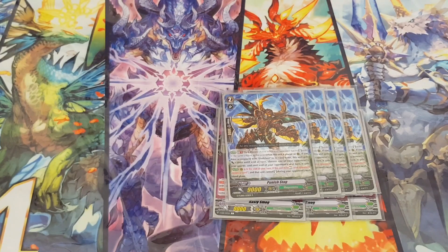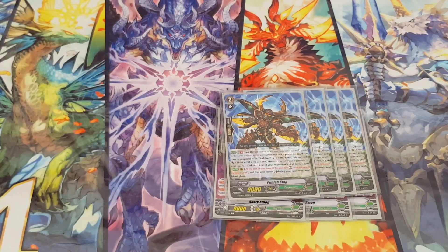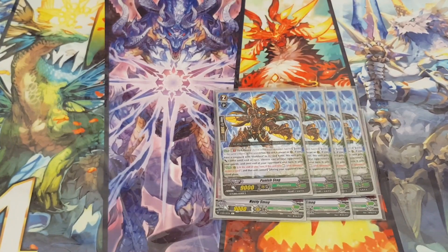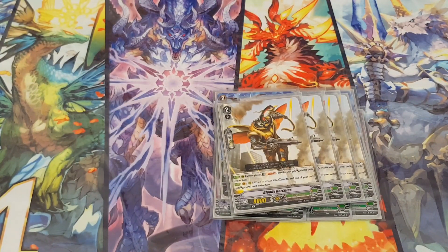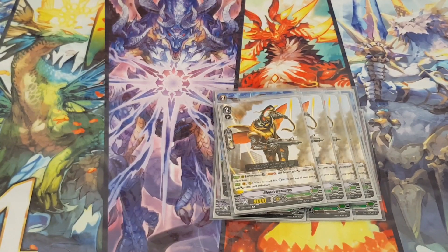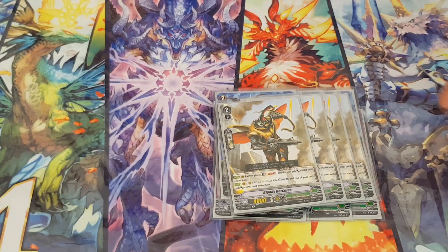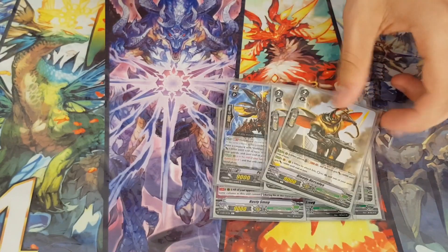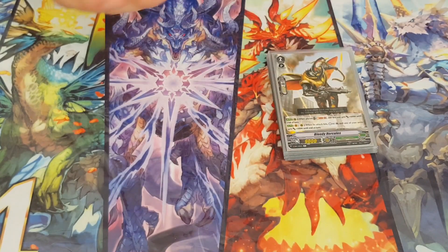I play Punishing Stack at four — it's a solid grade two, it's free on call, it stuns, it gives you a draw, and attacks for 11k. Even when I refer the deck to OG, he will stay. And lastly I play Bloody Hercules — really solid card. On place, if I need to push for damage, I can soul blast it to get 6k power hit pressure even on rear guard. If my opponent has a paralyzed column with a grade two in the front row, I usually just attack it to clean the column.